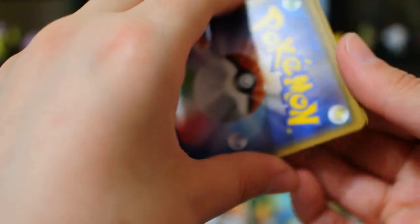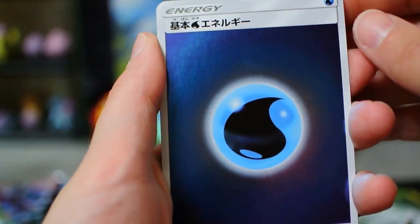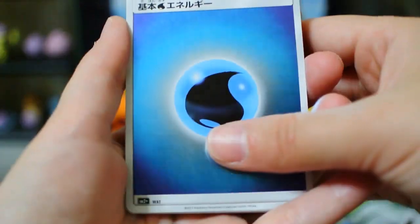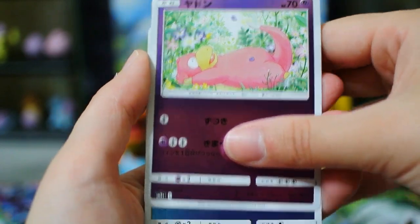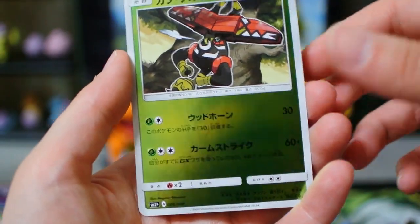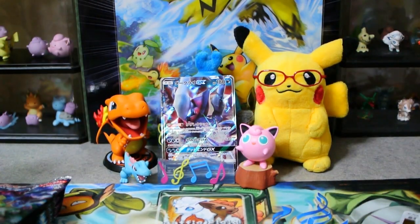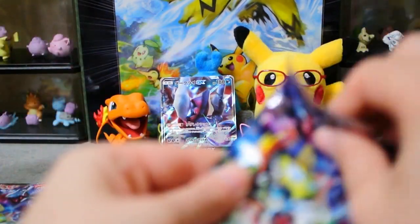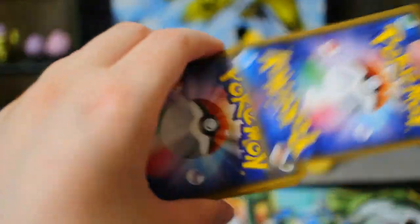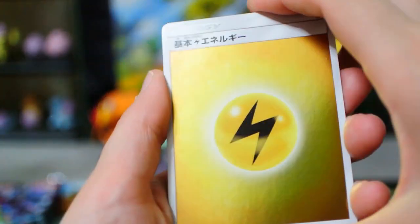I was able to do half the research, looking up what the full arts are — I just forgot to do the other part about pull rates. Also, this box was sealed, but the cards are all warped anyways, which is the big downside to these Mirafoil sets. They look pretty fantastic — a Tapu Bulu — but they all warp. So you need to put them into something to keep them flat as soon as possible after opening.